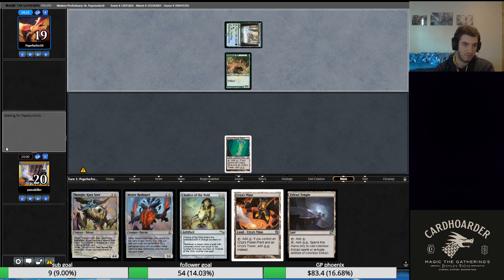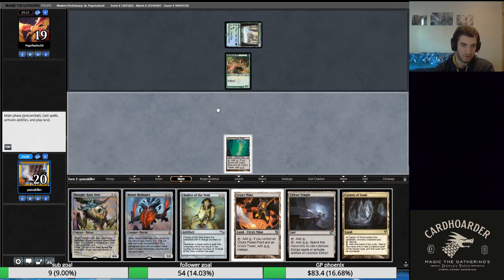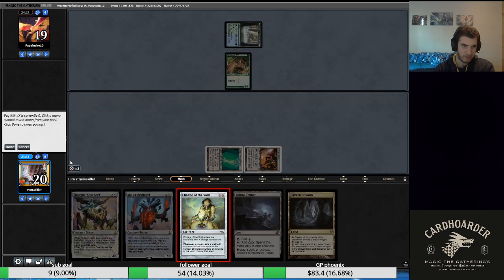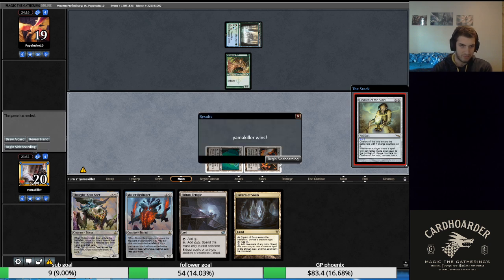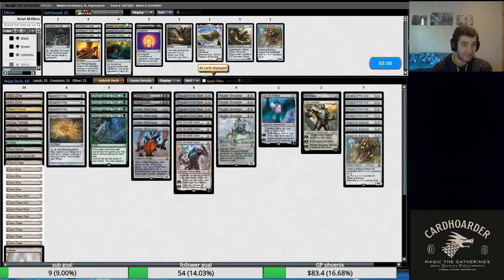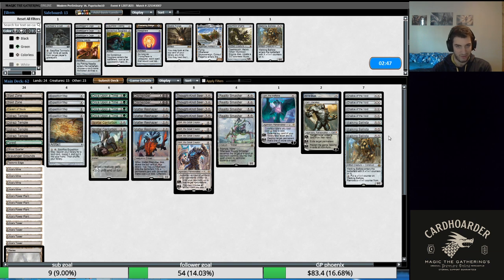Chalice of the Void is going to be very good here obviously. Our Dismember also would have been good, so it probably would have been best to get rid of Mattery Shaper instead. But our opponent has seen enough — Chalice of the Void on one is good, and we take the victory in game one.